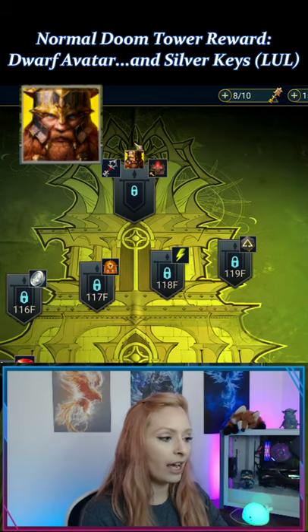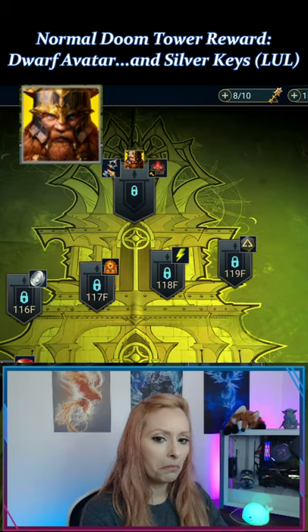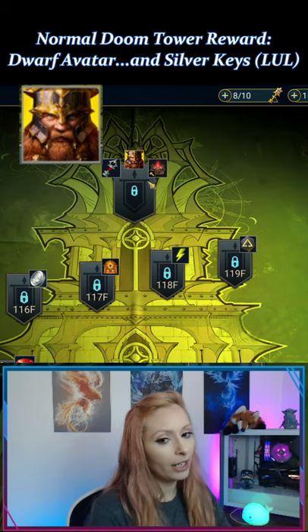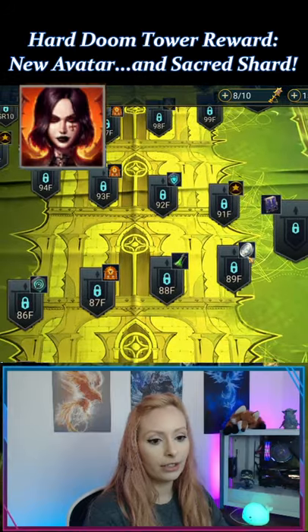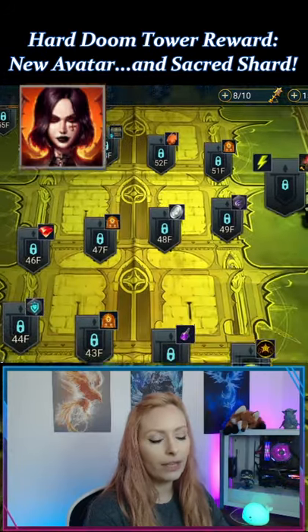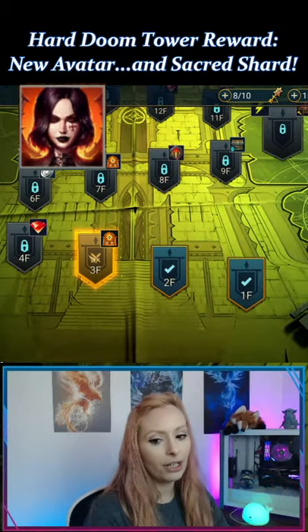If you beat normal Doom Tower this time, the avatar you get comes with one silver key and some crafting materials. Before, it was a void shard, but that's not there this time. However, I do see a void shard here — and here. I don't remember if they gave us two in the tower last time, so they might have just shifted it.